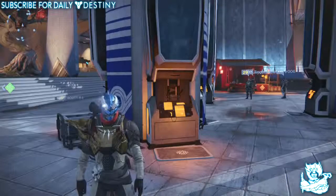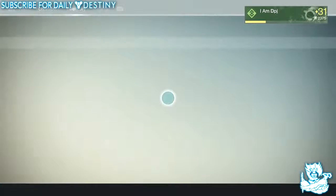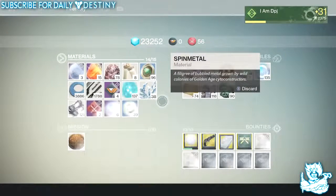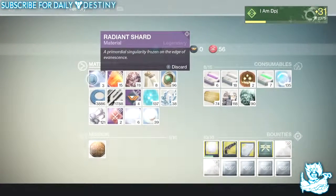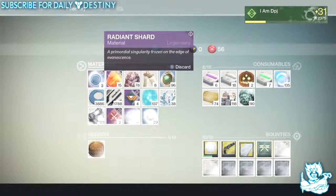To start with, I got four radiant shards — we all know what radiant shards are useful for. I think I've got quite a few in my inventory now; I've used a couple of them. They're used to level up your Crota's End raid armor.